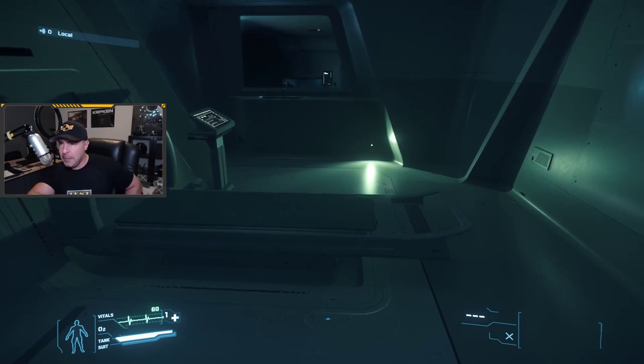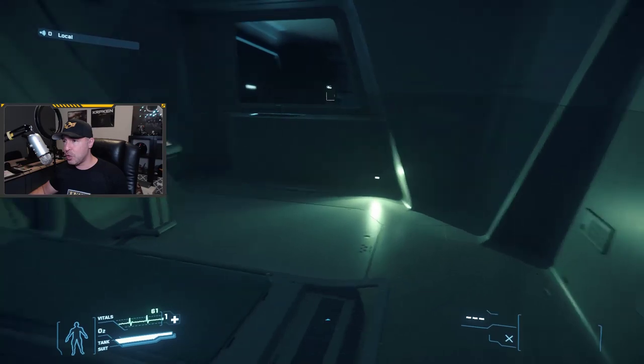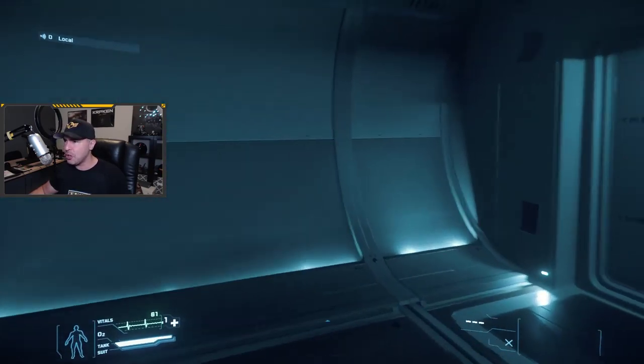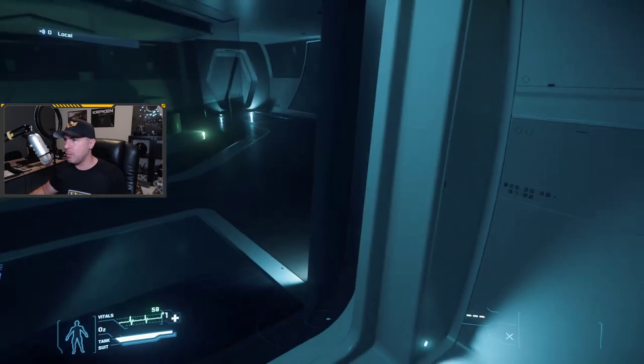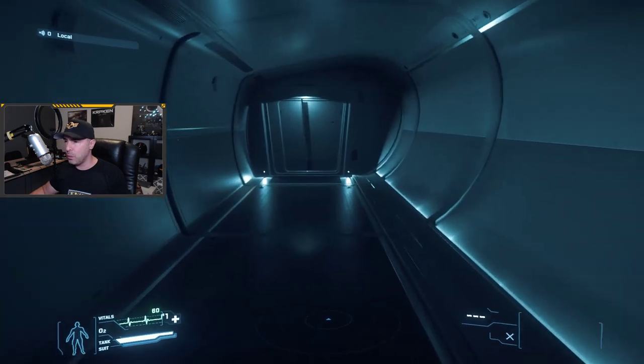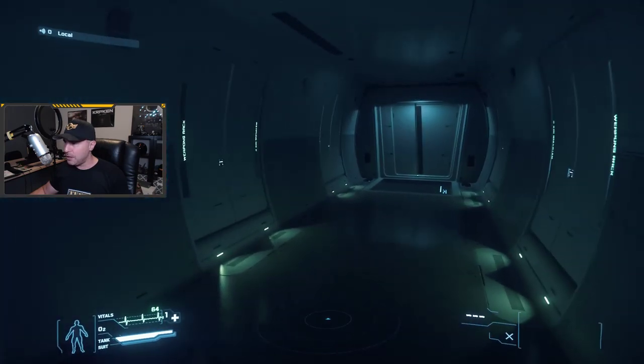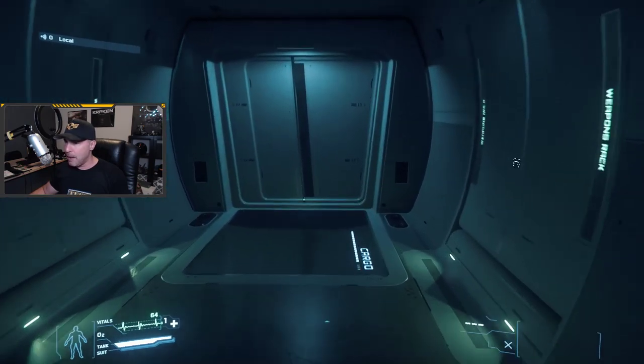Before I get into my review of the 890 Jump, let me preempt it by saying that my initial reaction was not what you think it's going to be. Unpopular opinion alert: my initial reaction was not 'yeah, this is amazing.' I was extremely skeptical — or rather unsure — about why this ship is the way it is and what its function would be. But as we start flying around and using it more, my opinion changed. Let's start at the back of the ship.